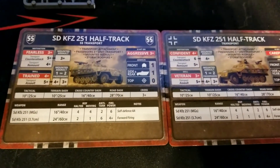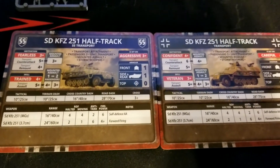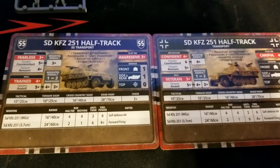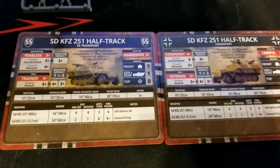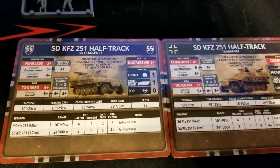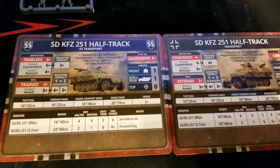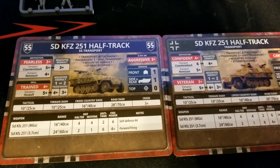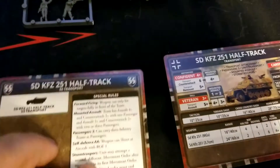Stats-wise we're basically toting around machine guns, so good rate of fire reaching out to 16 inches, and we do get self-defense AA as well. If we want to take the 3.7 centimeter option, we get a decent little anti-tank gun — not going to threaten any real tank in late war, but we can certainly threaten with a couple of side or rear shots and will be more than capable of dealing with lighter vehicles and scout-type vehicles. Firepower 4 on that, though it's forward-facing so not in a turret.